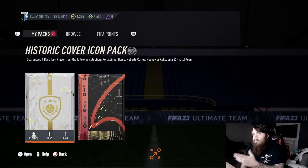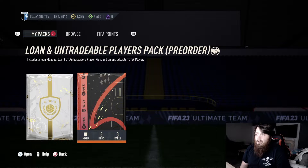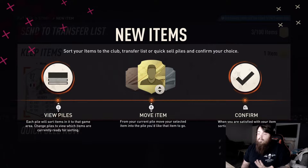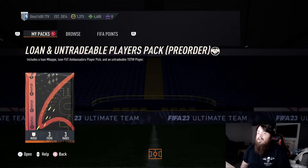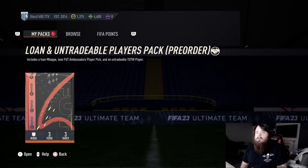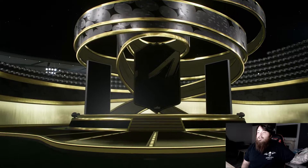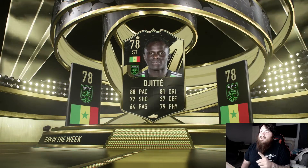We'll head over to the store to see what I've got - the icon pack and my pre-order pack which will have the Team of the Week. We'll get this historic cover icon pack out of the way - we get a Tieri on the week for 23 games, that's pretty decent. In the pre-order pack is the Team of the Week player along with a Fut and Bastards player pick and a loan Mbappe. We're going to open this and see if we get Son.